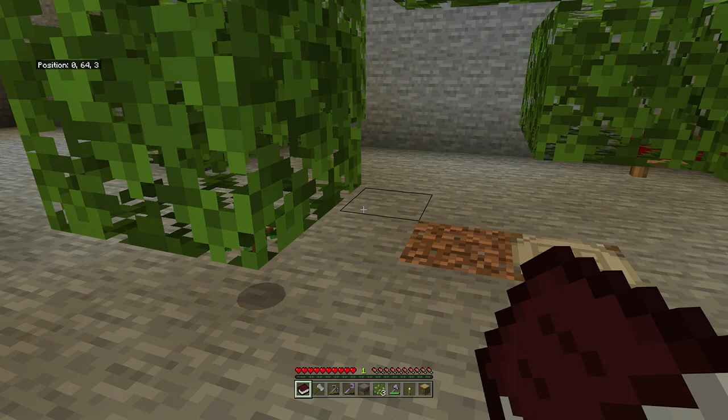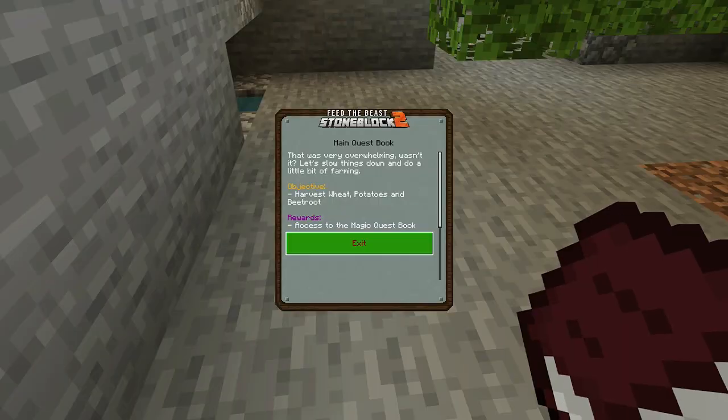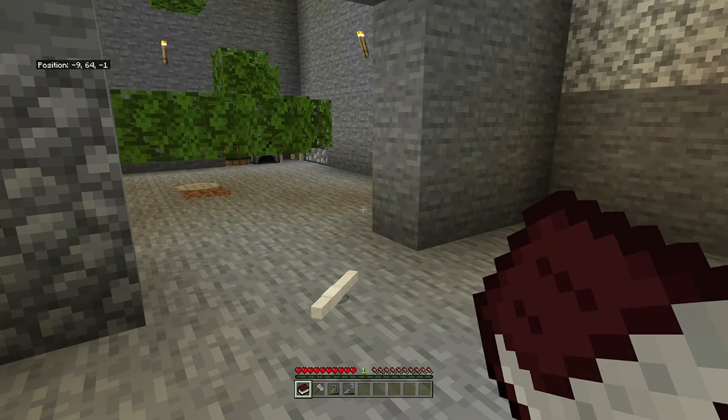More grass blocks — good. I want to make some more mycelium so I'll put that in there. The process here is: make the stone into gravel, gravel into dirt, then put it through the sieve to get the seeds.